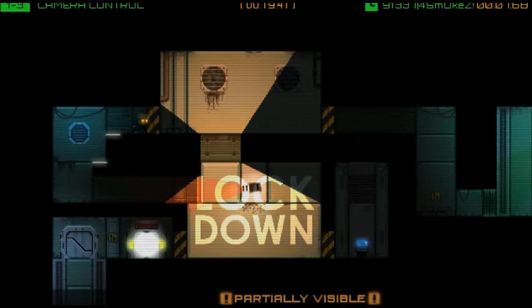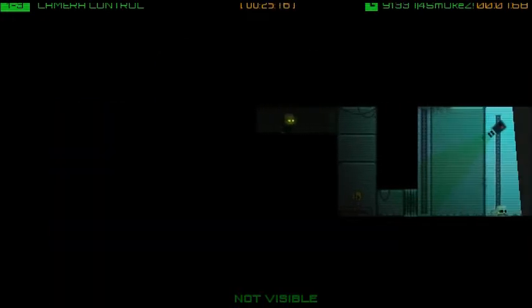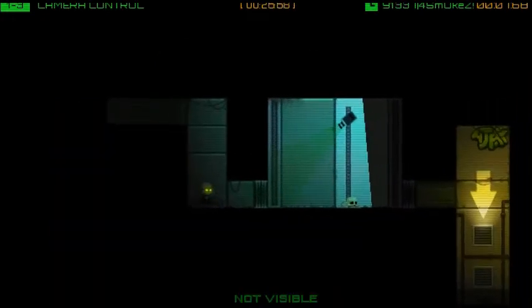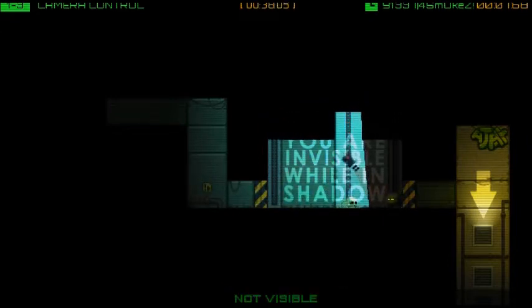I do like how the game gives you pointers, hints, insults, support — all that with words on the background. You'll see what I mean as we go through. So we've got a room here with a camera. I am not visible now — well, I'm partially visible. That camera won't see me quite yet. Let's see what it does. Fine, that's easy. We're in an invisible wall and shadow, and that ceiling is coming down fast. Shadows.